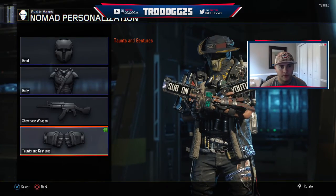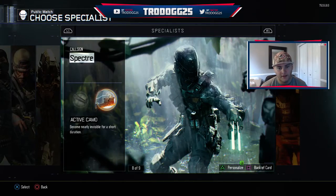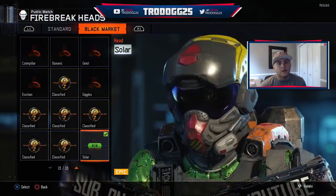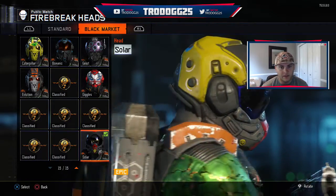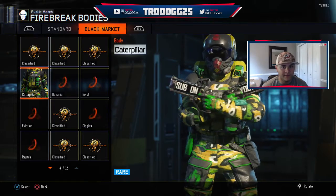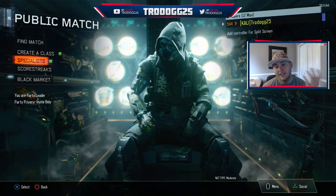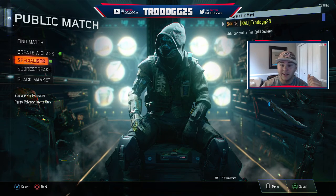Nothing special for Nomad. We didn't get any of the cool new boasts, but we did get quite a bit of other things. This is the head I really like the most — we got this epic head called Solar. Definitely looks like he's from outer space and I'll definitely be rocking that. We'll have to throw on a new body and figure that out. But that's going to do it for this video. I hope you guys liked this opening. We did get a brand new weapon, which was the L4 Siege — I haven't had it before. I'm going to try it out, try to get a gameplay with it. Until next time, YouTube.